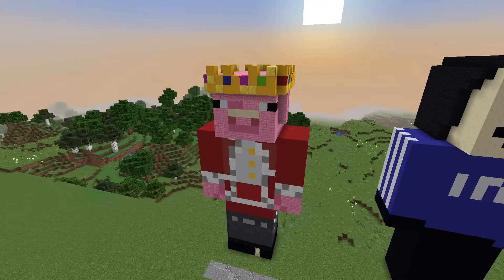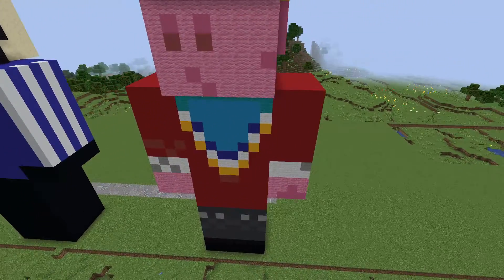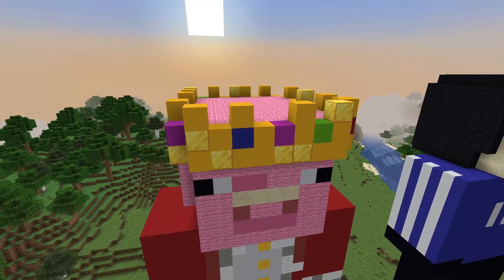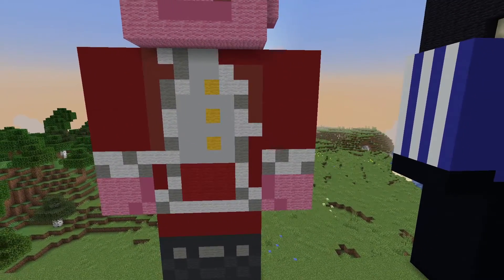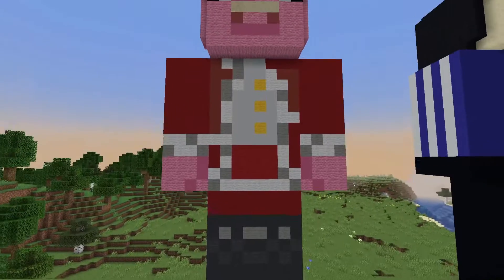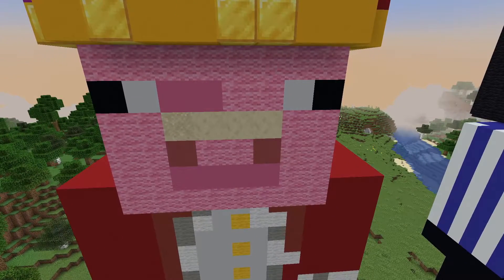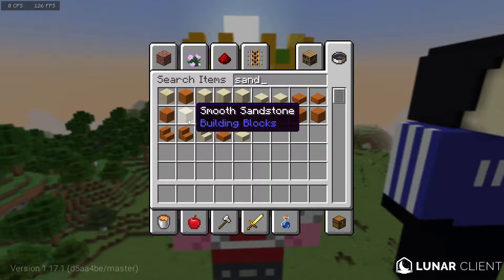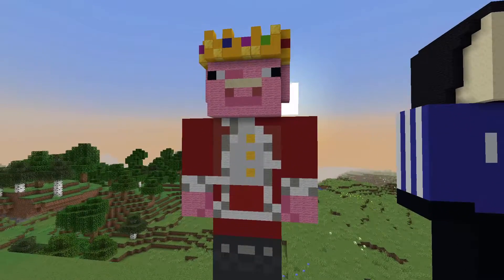Let's get a fly-around of the house. It is obviously Technoblade's most iconic skin — his red coat, pig, and the crown with gold and jewels on it, very fancy. I mainly used a lot of terracottas, wools, and concrete to build this statue, some coal blocks for the boots, and sandstone — smooth sandstone, actually cut sandstone... I did use smooth sandstone, forgive me. That is the exterior.